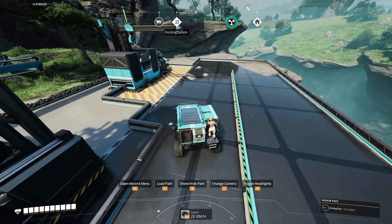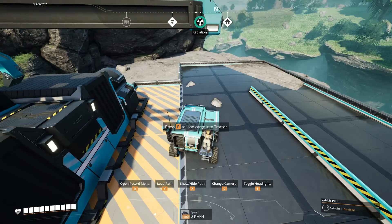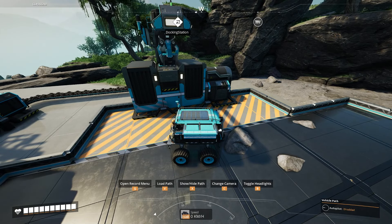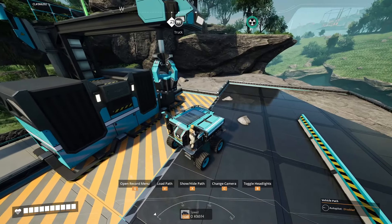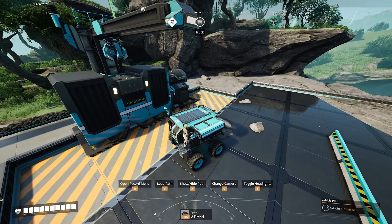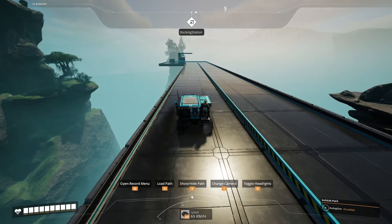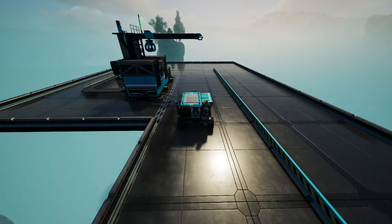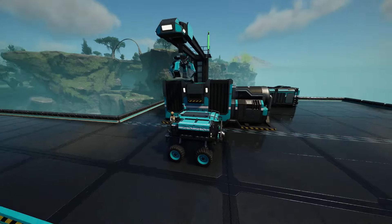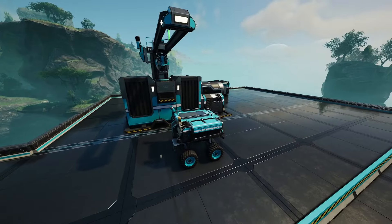Approach the truck station until it says 'Load Cargo Tractor', then press F. I'll show you how to do this automatically a bit later so you won't have to do this manually every single time. Don't worry if the coal misses — it does still go into the tractor. It should be fully loaded now. Then drive down the road to your next docking station, and as long as you've set that truck station to unload, press the F button and your tractor, truck, or whatever vehicle you're using will start unloading.